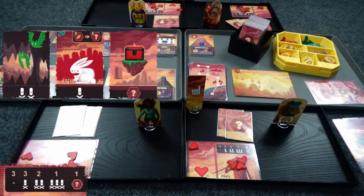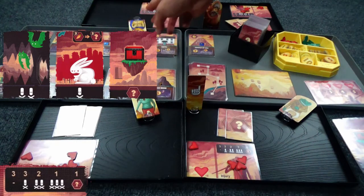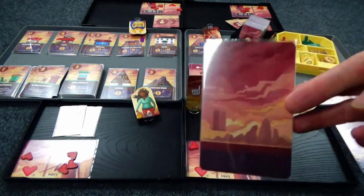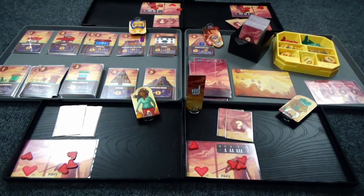That can feel kind of swingy. Everyone is passing, including old Geiger. Everyone passed, and just for fun I reveal what it was to see if we were all chickens. We were all chickens — we could have got more treasure, more resources. Let's go ahead and move on to the buy phase.